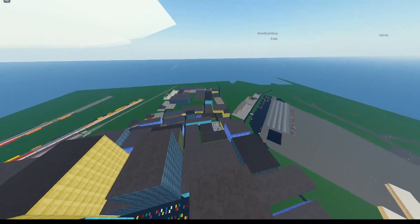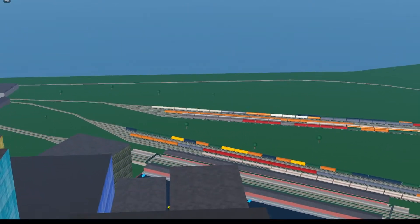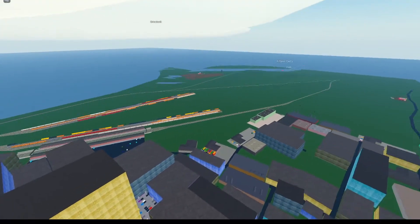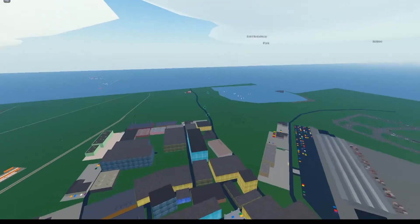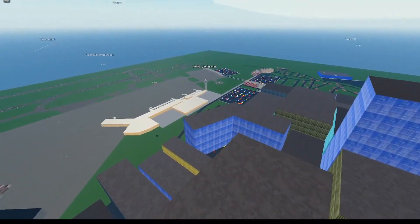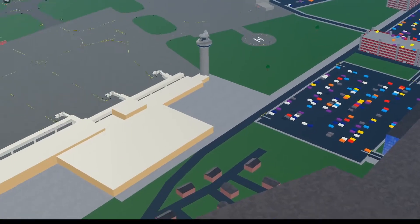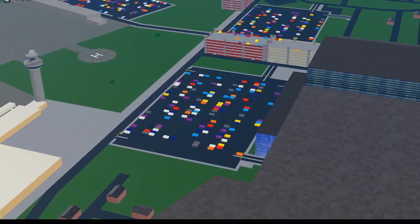There's more of an outer area here — what is that, a train area? That would actually be a rad idea — they could have a train running into the airport. That would be sick. But yeah, that's pretty great, I really like the update. I guess we should take a drive, honestly.